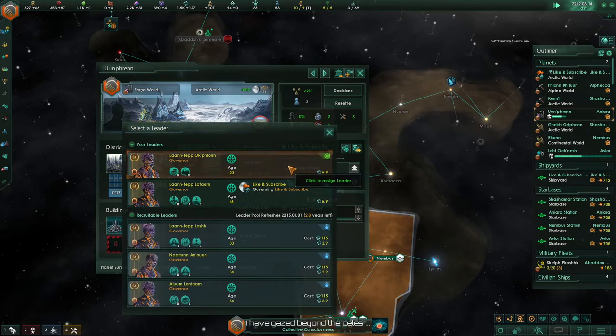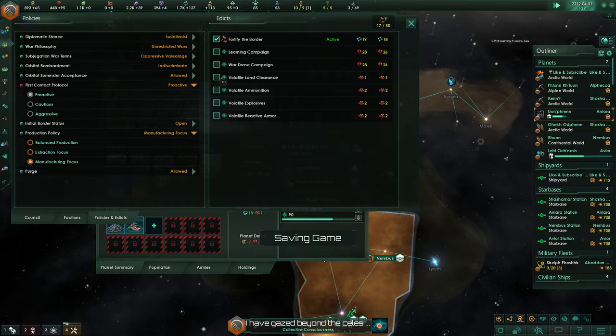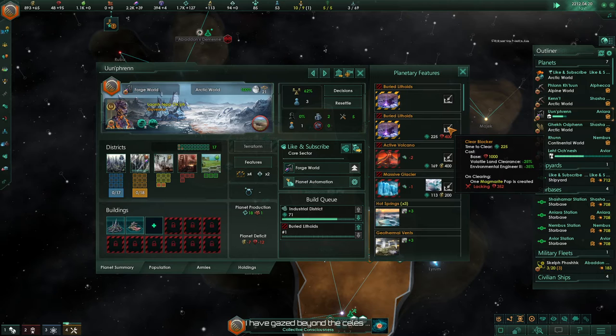Here is the second good thing about this origin, and why I took Volatile Excretions. Turn on Volatile Land Clearance and plug in your Environmental Engineer governor, and you can remove these buried Lithoid pockets for just 400 minerals. Your capital starts with a few of these, and every colony you make for the Miniturite starts with two, so you can get a bunch of free pops.